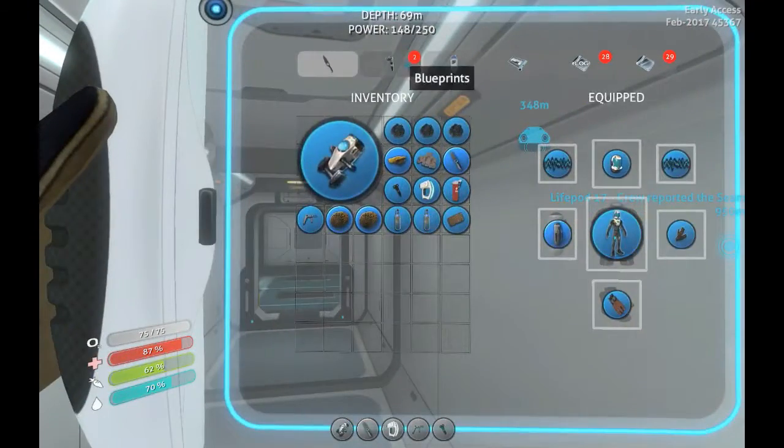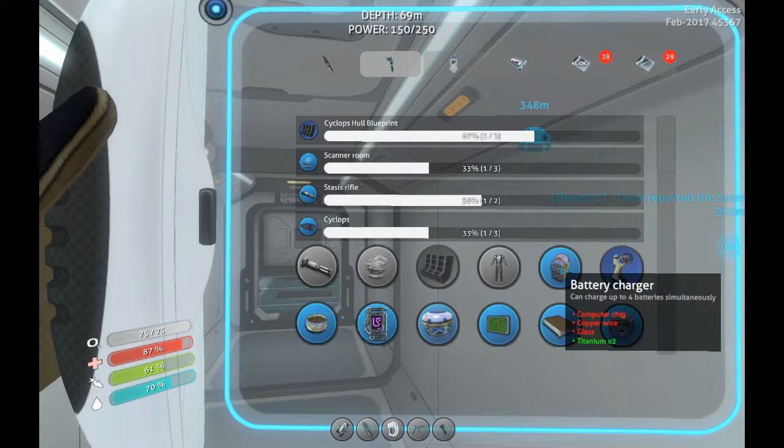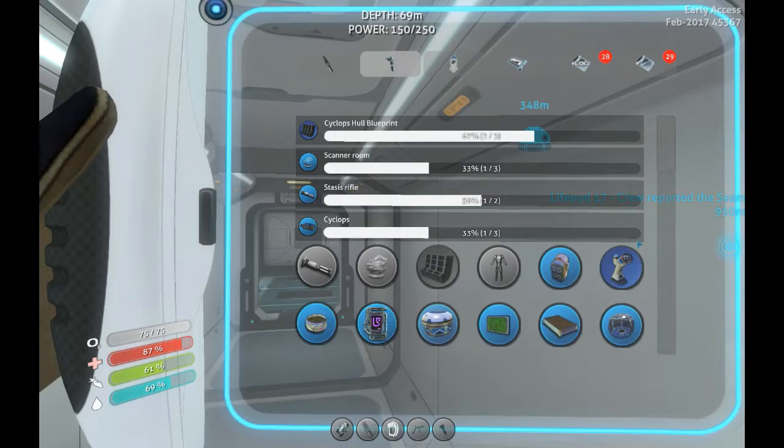Something else I found while I was out is I found all the parts that I need for the Cyclops bridge. And I also found a few pieces for the hull. And I found the other piece that I need for a battery charger. I do want to try and make that, but I can't right now because I don't have the silver for the computer chip.